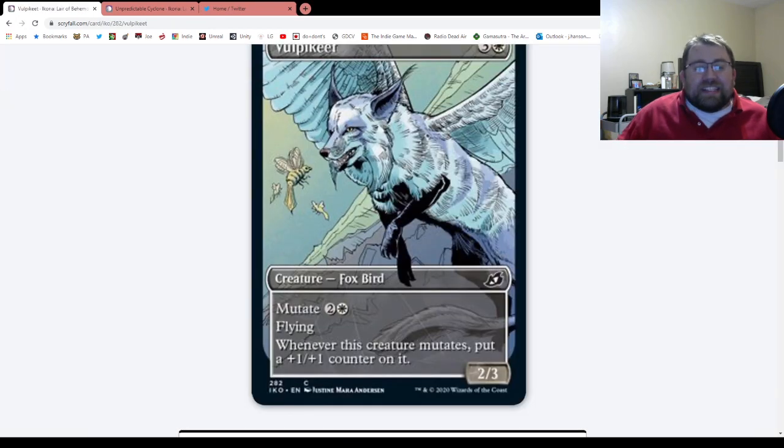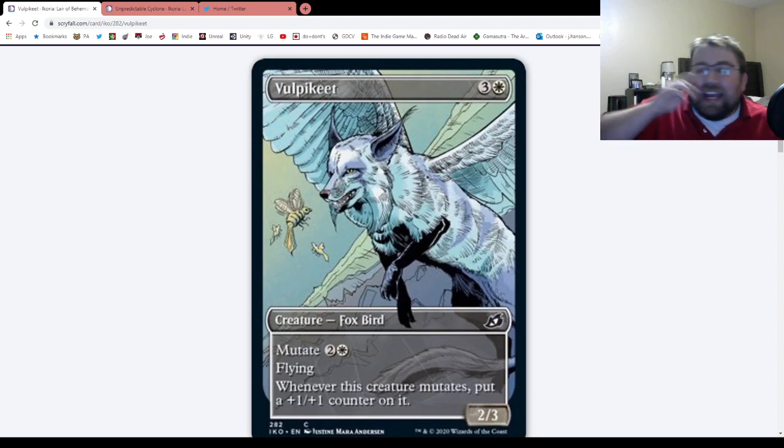Next up, probably one of my favorite cards they revealed today, because I both love the name and I kind of like this card a lot. I just like foxes, okay? It's Vulpikeet. It's three and a white, but you can mutate it for two and a white — a 2/2 Fox Bird with flying. Whenever this creature mutates, put a plus one plus one counter on it. I actually like this card a lot. It does have some pretty funny applications in Standard. Like, Incubation Druid is a card — you can play a turn two Incubation Druid, hope it doesn't get removed, and then Vulpikeet it, mutate it, and just make a flying Gilded Lotus, which is legitimately hilarious.